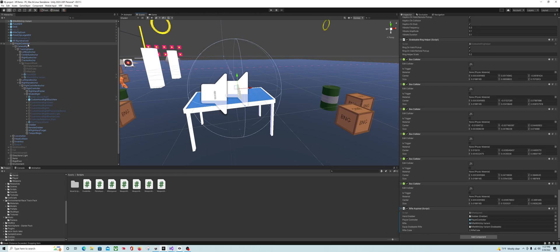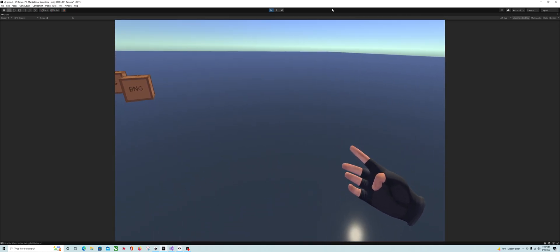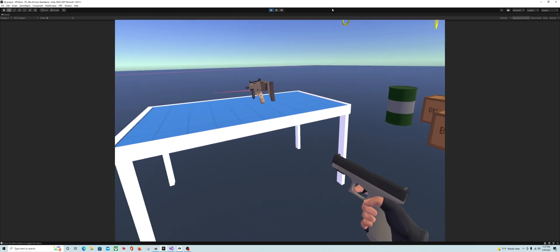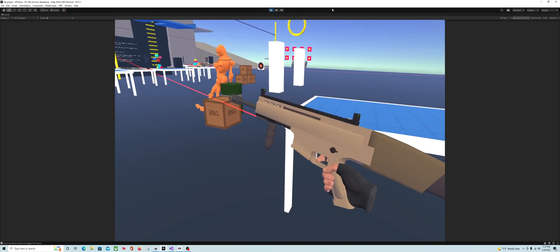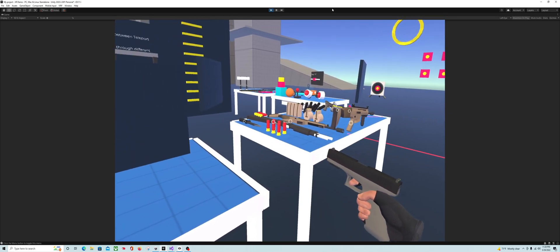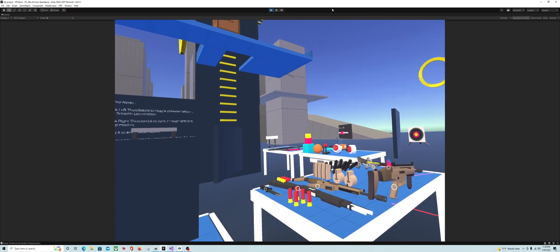One thing I forgot: go to Player Controller, go down to Enable Weapon Wheel, and disable it. Now we have no weapon wheel. When we grab the pistol we now have just the pistol in the wheel. Grab the rifle and we now have both. And that little fix from the beginning worked too — see, a clean drop.